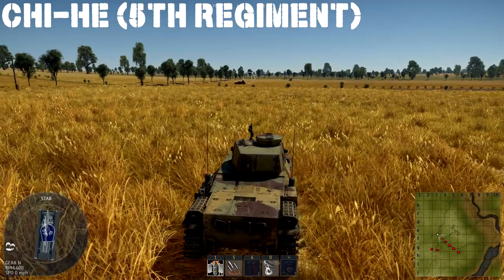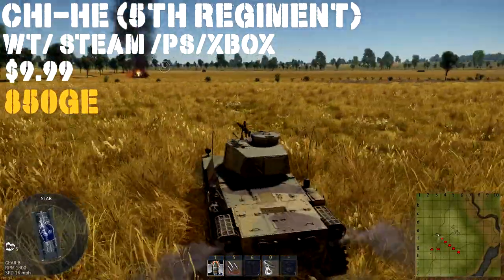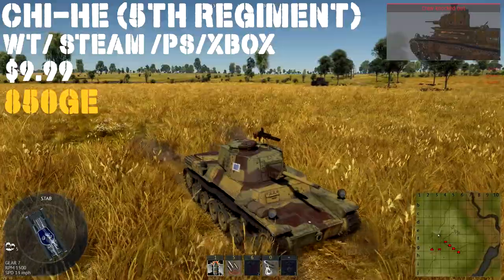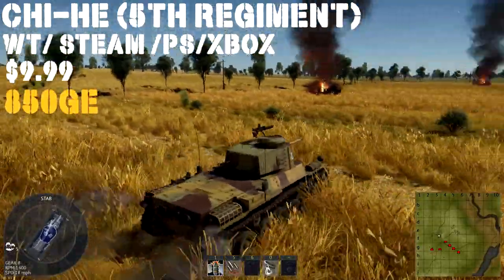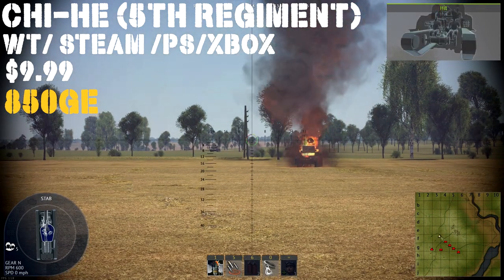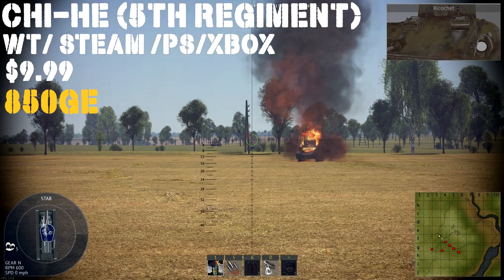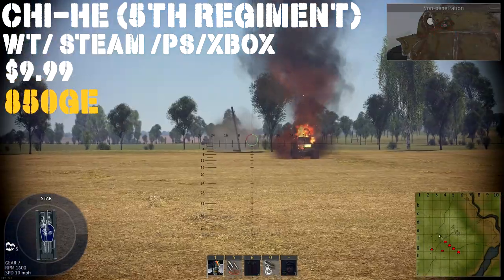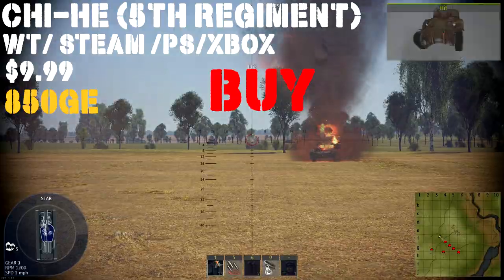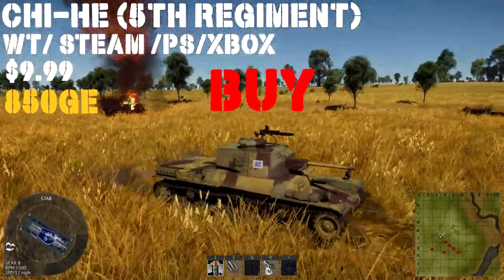After that we have the Japanese starter pack, which is a Chi-Hee 5th Regiment at battle rating 2.3. You can get it in-game for 850 Golden Eagles or buy it on Steam, War Thunder, PlayStation 4, or Xbox for $9.99, and it'll come with a Ki-44, 120,000 silver lions, and 7 days of premium. The Chi-Hee has that really good 47mm cannon for its BR, relatively small size, good mobility, good gun depression, and a good reload speed. It has an APHE round, so when you penetrate things you can get a lot of good spalling or ammo detonations. Like all the other vehicles in the starter packs, this is a really good buy.